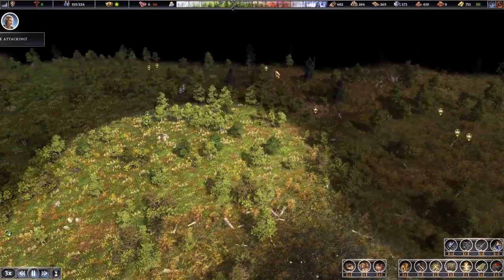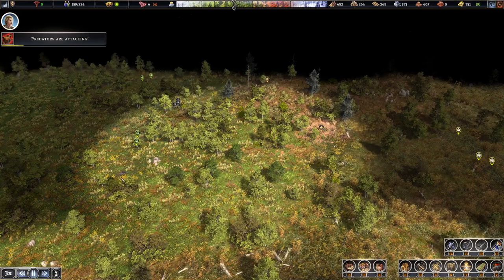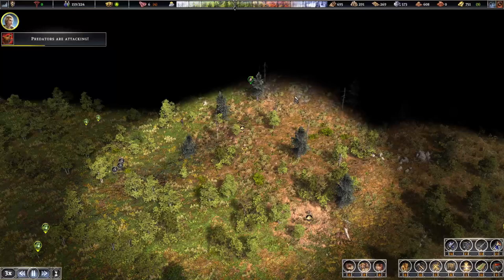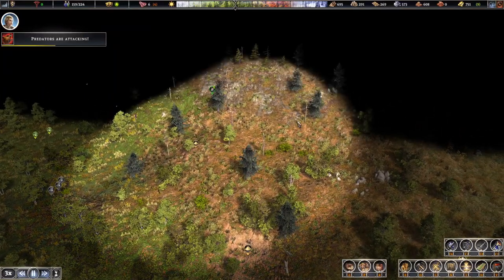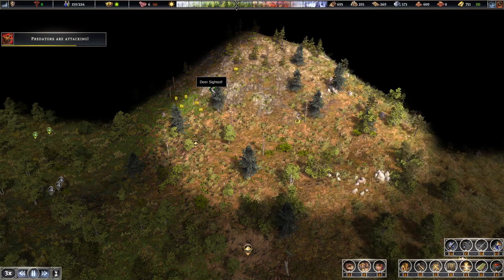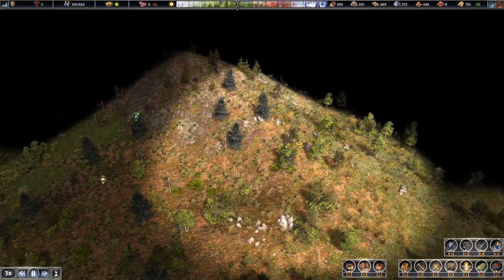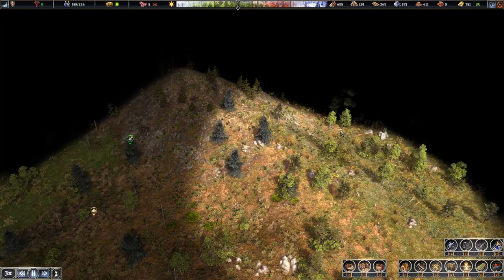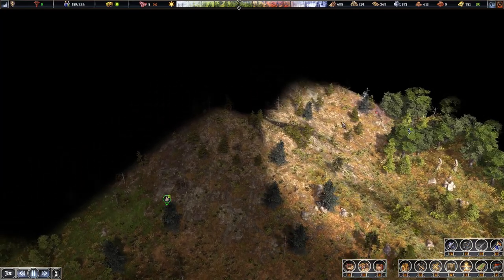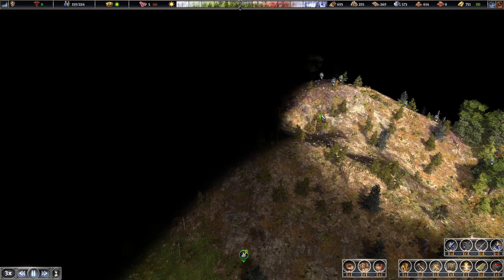I'm going to get you to wander over here and explore. Predator attacking — it's a boar. It's fine, we're running away from the boar. We've got lots of deer over here, so there's quite a fair bit of wildlife on this map. I'm actually surprised. And there's iron ore — this is going to be an industrial area over here.